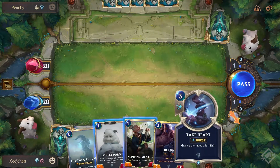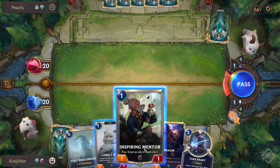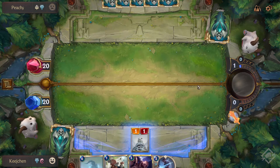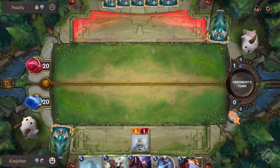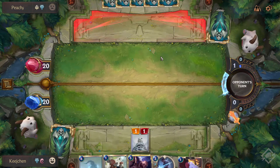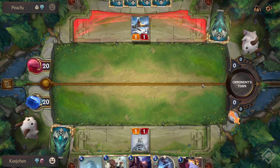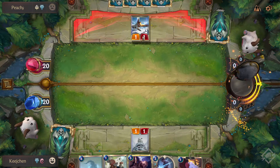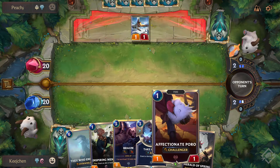I should have kept that Flash Freeze - whatever. We got Braum early on, that's really nice. We will play - let's start with a Lonely Poro so we get a Poro into hand. We can see what that is: a Challenger Poro, an Affectionate Poro of course. I think I prefer this Poro because it spawns another Poro in your hand. The Challenger one is one of the better ones because you can do some funny business with it and deny a block on another unit. Now we can play these two next turn - I don't want to trade these. We have the Hail the Spring and it's nice to combo that in.